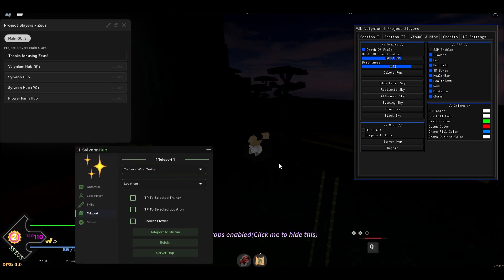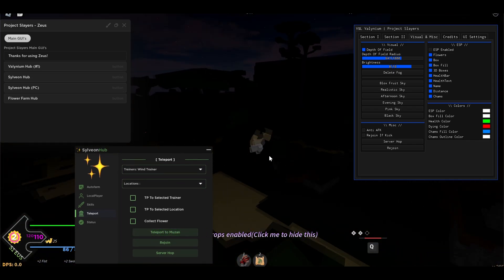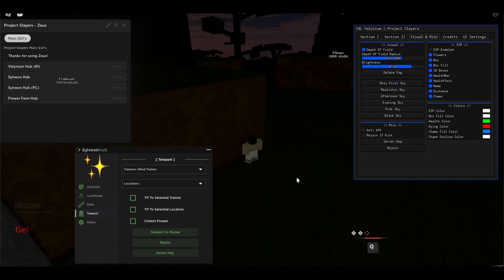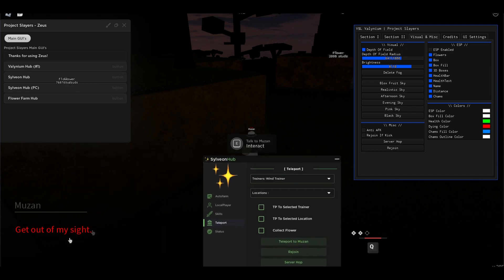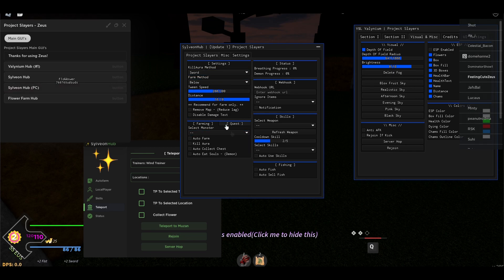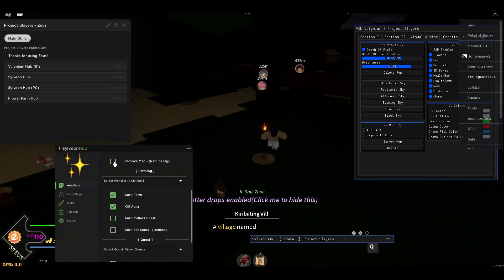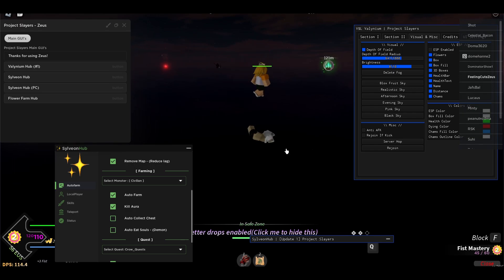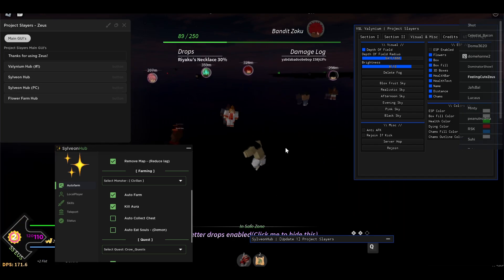You don't have to find them manually — just press the button and it's gonna go there. You can see I just got there, so now I can talk to him and stuff. The PC version also has auto eat souls, auto collect chest, quest farm — you can do the Muzan quest — kill aura, and remove map. Removing the map will make your game work a lot better, so you can leave it running overnight and it won't crash.